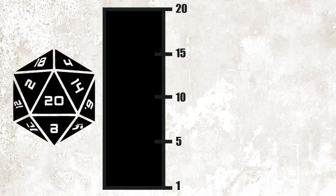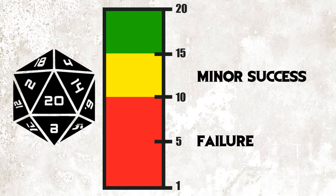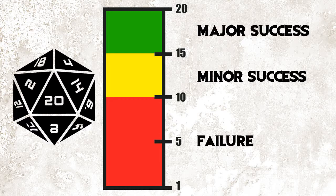Every action you make that has a chance of failure is rolled using a single d20. If your total for the roll is 9 or lower on the die, then whatever action you are attempting fails. A result of 10 to 14 is considered a minor success, and 15 to 19 is considered a major success. A 20 is a critical success, where there is some additional benefit, and a 1 is a critical failure.